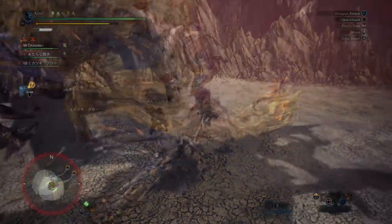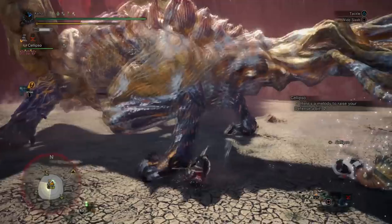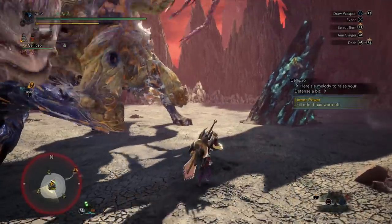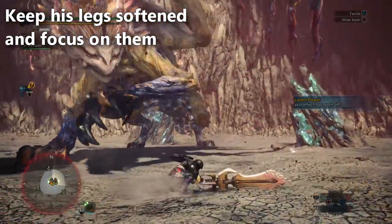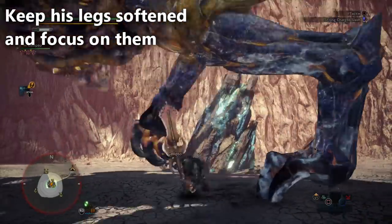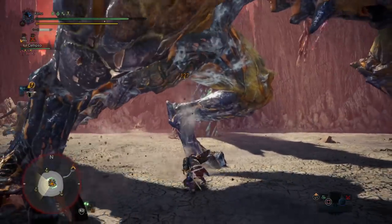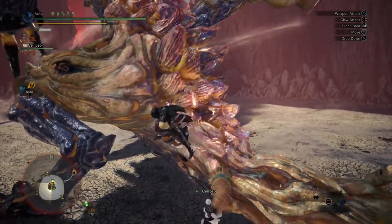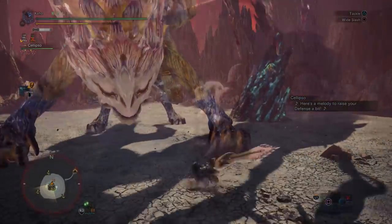For players defeating Shara Ishvalda for the first time: if you're not familiar with his moveset and not ready to deal with any of his moves, just grab onto his hind legs, soften them up, and focus exclusively on them. If you just focus exclusively on the hind legs, you will get through the entire fight — both stage two and stage three. It's the safest part of his body. None of his attacks actually go there; he can occasionally shoot one beam behind himself, that's about it. Also, by grabbing onto his hips and hind legs, every time he's about to pivot or turn toward you, you'll discover he's not able to turn because you're attached to him and turning with him.